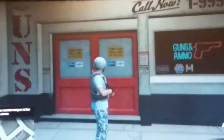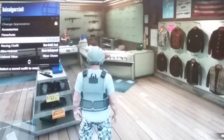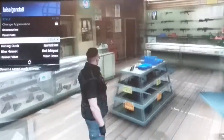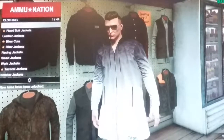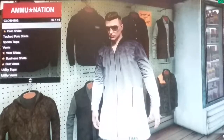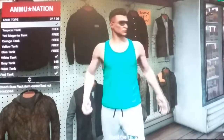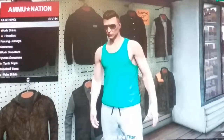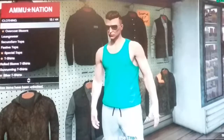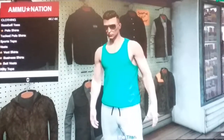If you spawn right next to the ammunition store, good. I would pick a clothing item I wouldn't want. I'll pick this one. Now go to tops — pick tank tops. Pick the mint tank top.